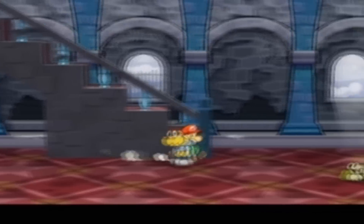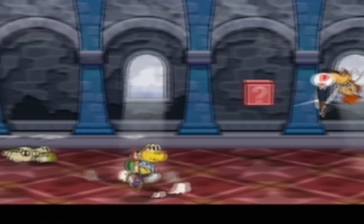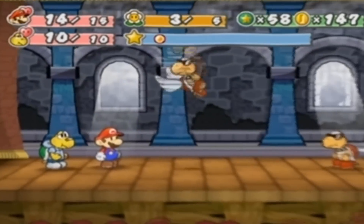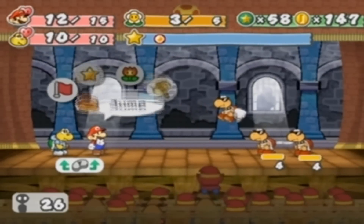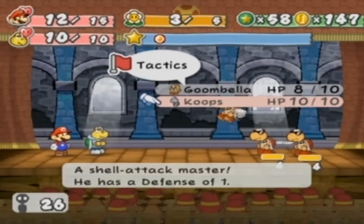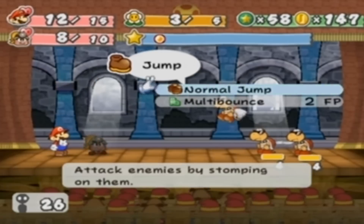Once again you'll see Koopa Troopers and Drybones - the dead ones. It seems kind of morbid, don't you think? To be in a room full of your dead comrades. Anyway, we're going to swap partners - which is a new thing we can do in tactics - and go to Goombella so we can do some tattling in a minute.